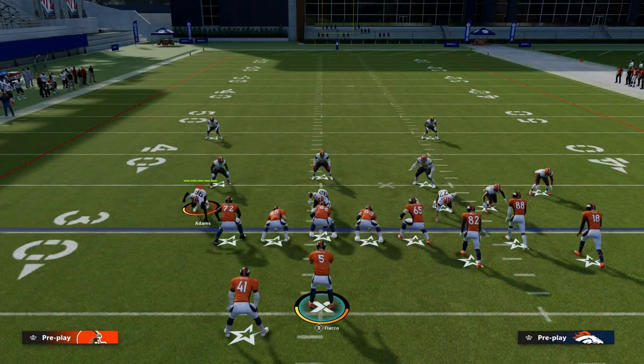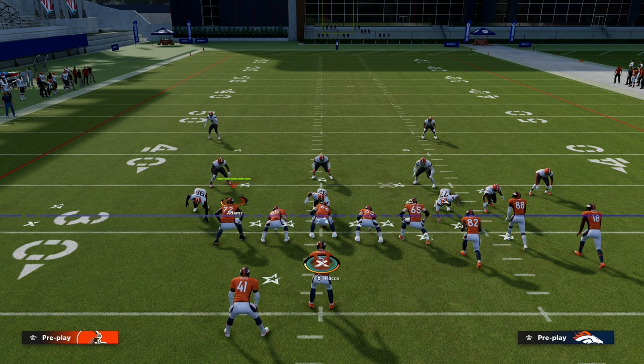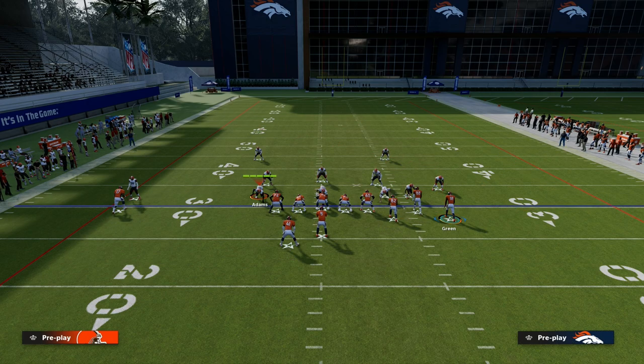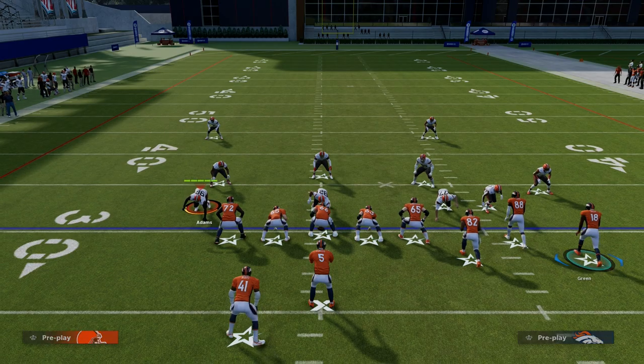The setup for this play that I like to use is going to be really good against Man, really good against Zone. It's a very versatile setup. We're just going to streak the slot receiver, we're going to drag the solo receiver, and we're going to block our running back. This is what the play art is going to look like, and essentially we're going to create a high-low concept in the middle of the field.